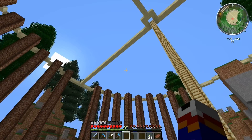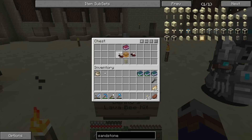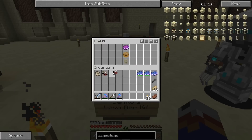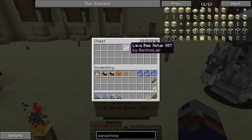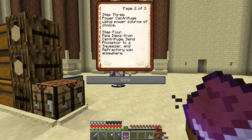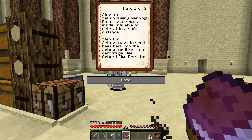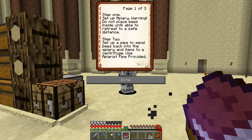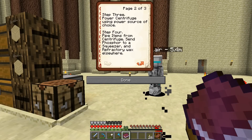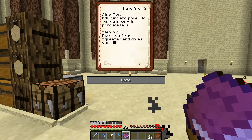I just jumped down - I got shock absorbers. So I've got embittered bees, drone, apiary, and the book. Let me actually open up the book and read it - I made you a brief little walkthrough on how to set it up. Step one: set up apiary. Step two: set up pipes. Step three: power centrifuge. Step four: pipe items into centrifuge. Step five: dirt, power, squeeze. Step six: pipe lava.